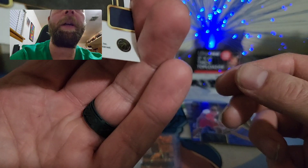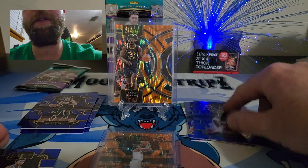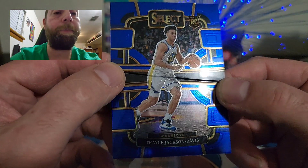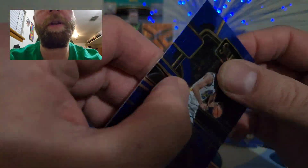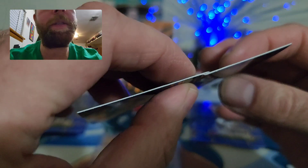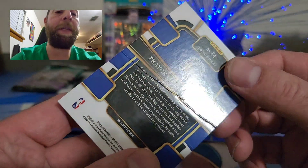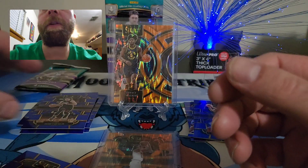Poor Zion — we also have a blue prism Zion Williams. I just cannot believe that. Look how crinkled up that is. Come on, Panini — that's terrible. Spending $35 and getting something like that.